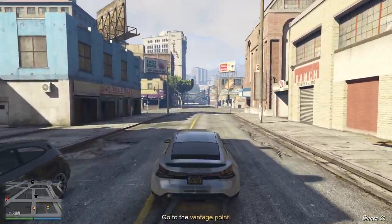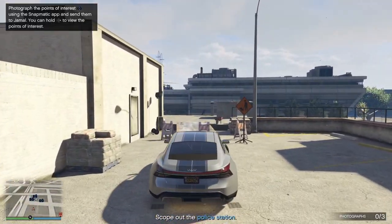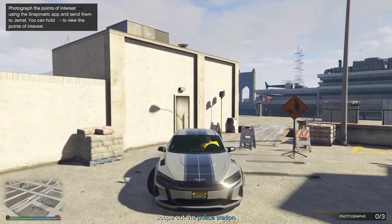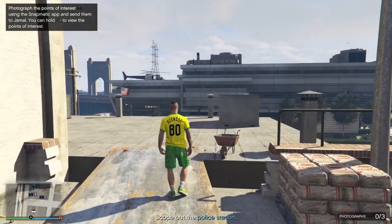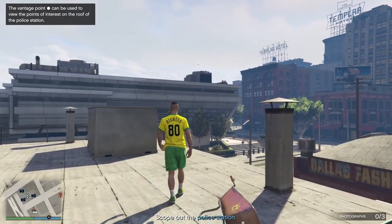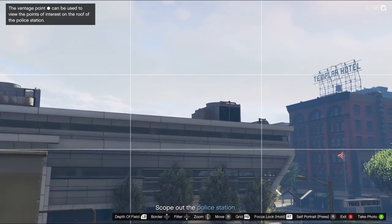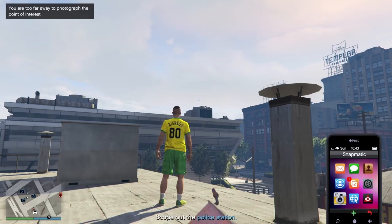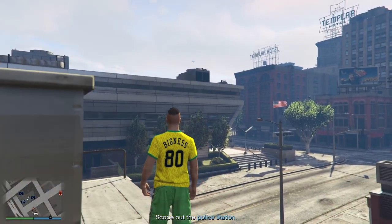Here we go. I don't think I've ever been up here this way before - I'm usually flying around on an Oppressor. It's quite easy this way. So do it this week while the Mission Row Gangbanger mission is on. You've got to take photographs - you can see them there, those little blue markers. You can do it all from here. You just have to take a picture of it and send it.